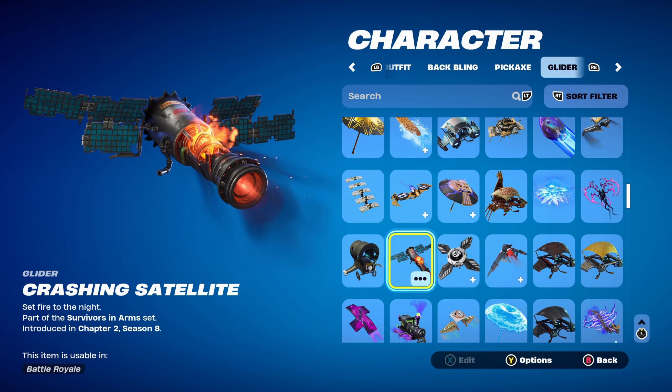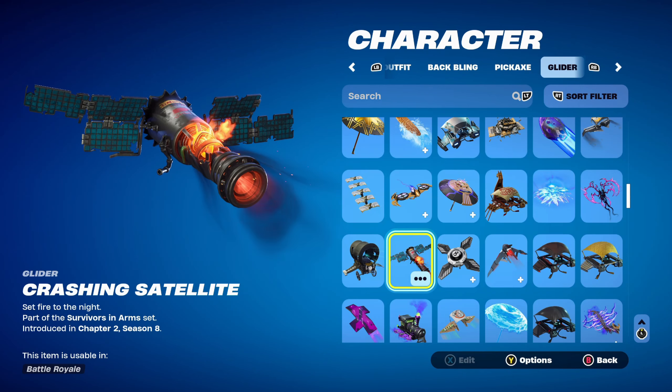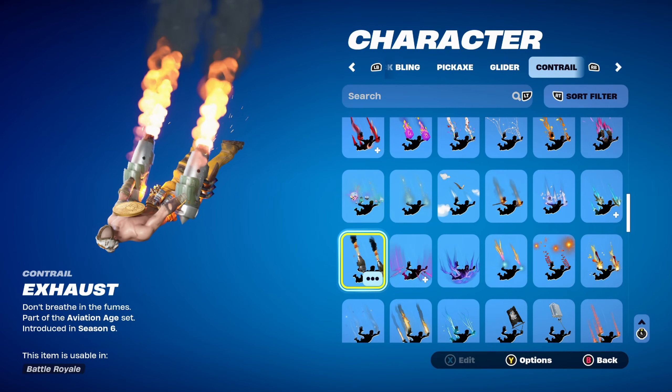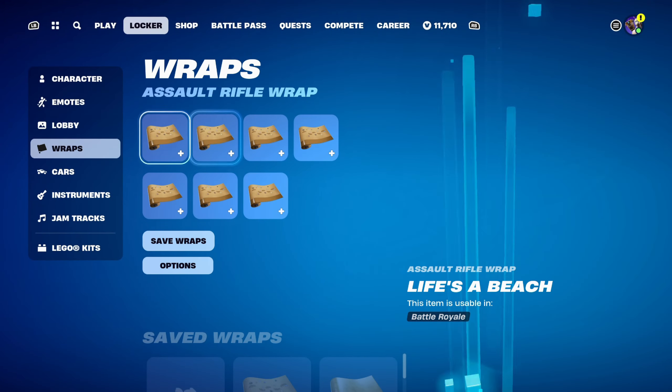The glider is the Collider, a crushing satellite — I've never personally used it but it works nicely for the Wasteland theme. I was going to use this or the X-Thorne's glider, or anything with a rubble or destroyed theme. This is Rick Grimes' glider, part of the Surviving Arms set introduced in Chapter 2 Season 8. The contrail is Exhaust, part of the Aviation Age set introduced in Chapter 1 Season 6, similar to the glider. The weapon wrap is Life's a Beach, introduced in Chapter 2 Season 7 — it works nicely for the sandy, yellow design with this skin.